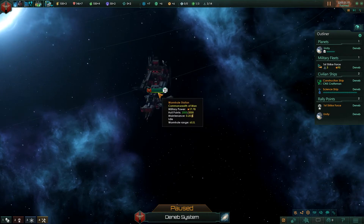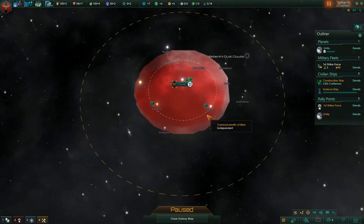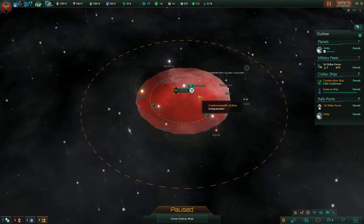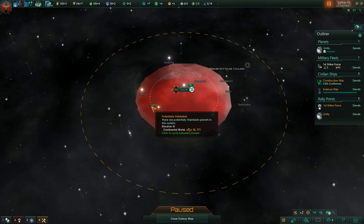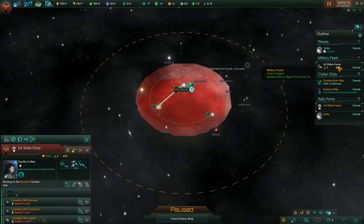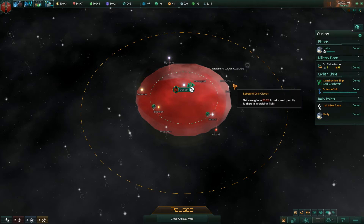We have this structure right here which is a wormhole station. There are three different methods of faster-than-light travel possible in the game. The first is warp drive, which allows you to fly directly from system to system as long as your ships have enough range to get there before they have to recharge. Warp drive is nice because it allows complete freedom of movement, but the problem is it's a little slow — it has long cooldowns between jumps.